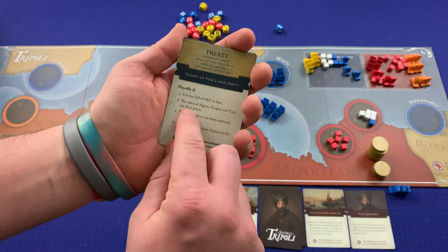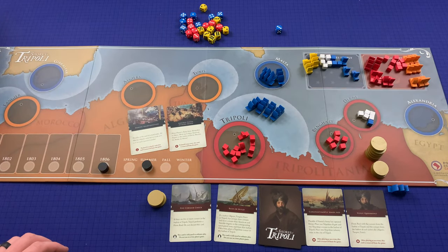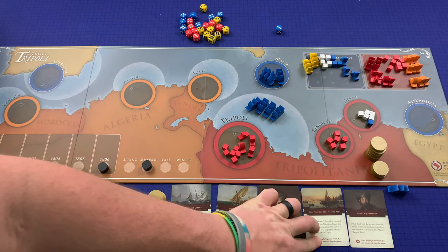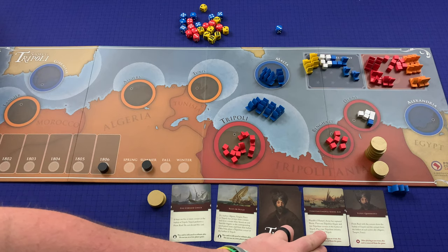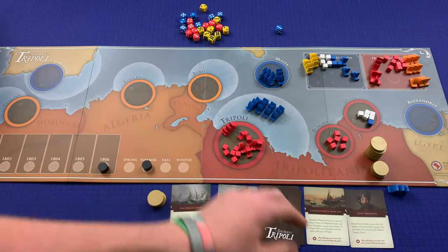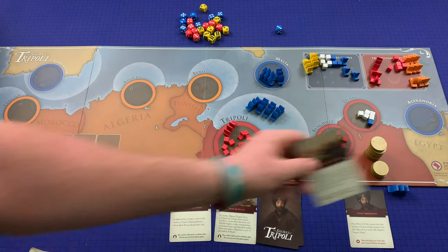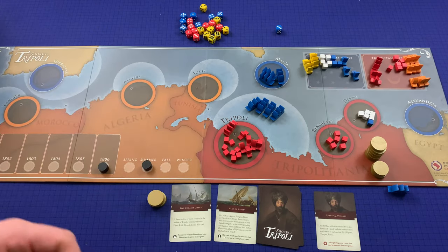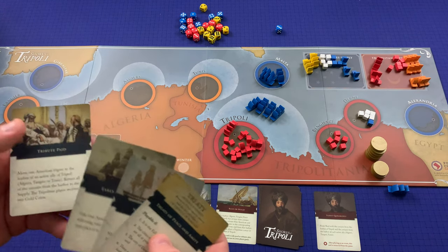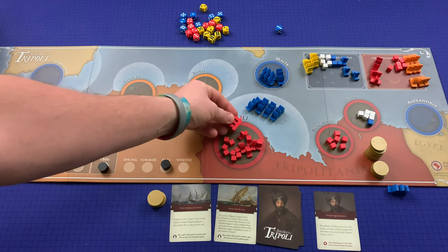Taking Dern triggers Constantinople Sends Aid — place one Tripolitan frigate and two Tripolitan Corsairs in the harbor of Tripoli, plus two infantry in Tripoli city. They're not going down without a fight. The frigate is the real problem for the treaty condition. Fall 1806: I play Show of Force, taking three frigates into Tangier to keep Morocco from raiding. But I need to deal with that Tripolitan frigate. I'm not confident I can pull this off.